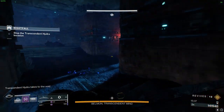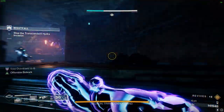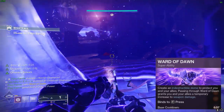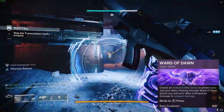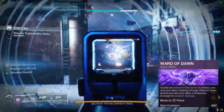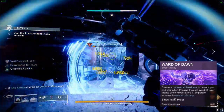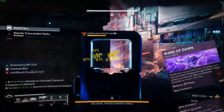Prepare to be amazed by the mind-blowing abilities that transform this build into an unstoppable force. First, let's talk about Ward of Dawn. This incredible skill generates an impenetrable bubble, safeguarding you and your teammates. Venture inside Ward of Dawn and receive a temporary weapon damage buff and overshields for your entire squad. This super is a game-changer, and with the orb extravaganza we've got going, you can trigger it frequently to maintain dominance.